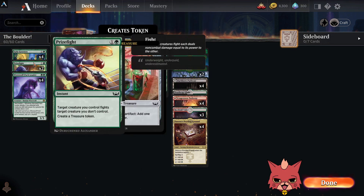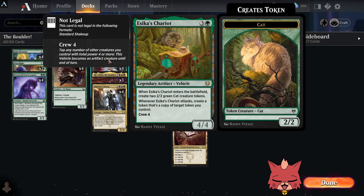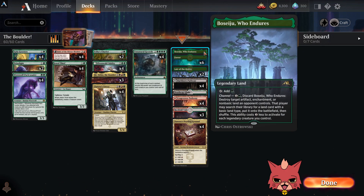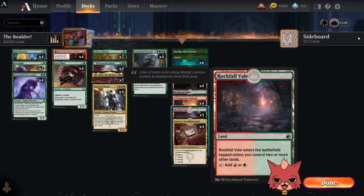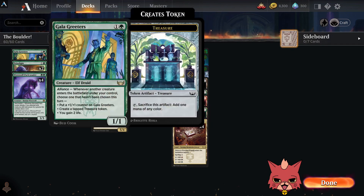Here's what we've got in the deck: four Gala Greeters, two Prize Fights, four Werewolf Pack Leaders, four Fable of the Mirror Breakers, four Jewel Thieves, two Chariots, four Olvenwäld Oddities, three Mr. Orfeos, four Zeatora's Envoys, and four Unnatural Growths. The mana base leans completely green so we're not punished for the Unnatural Growth.